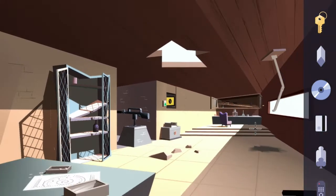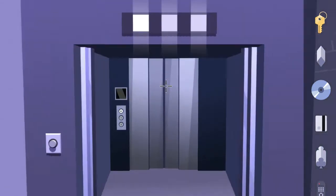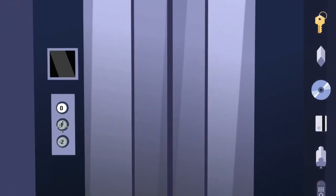Exit out of this room, go back into the elevator, and go back to basement floor one — the negative one.